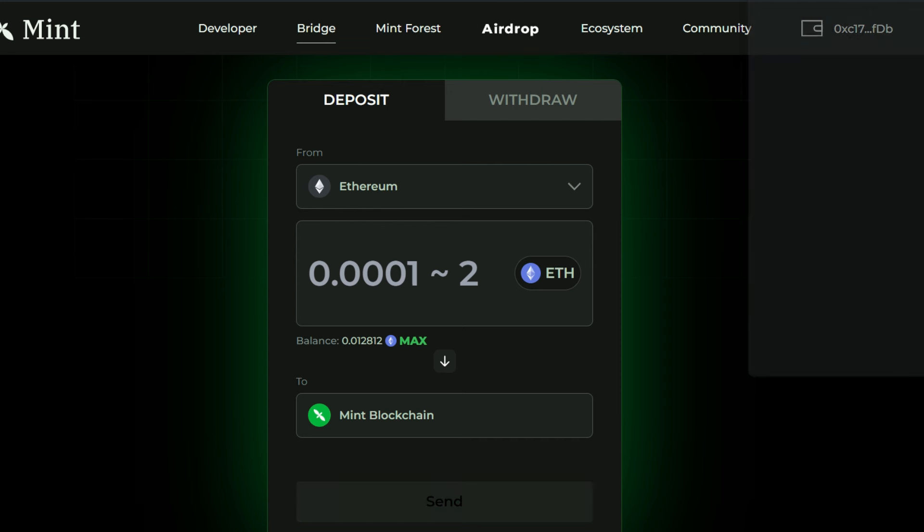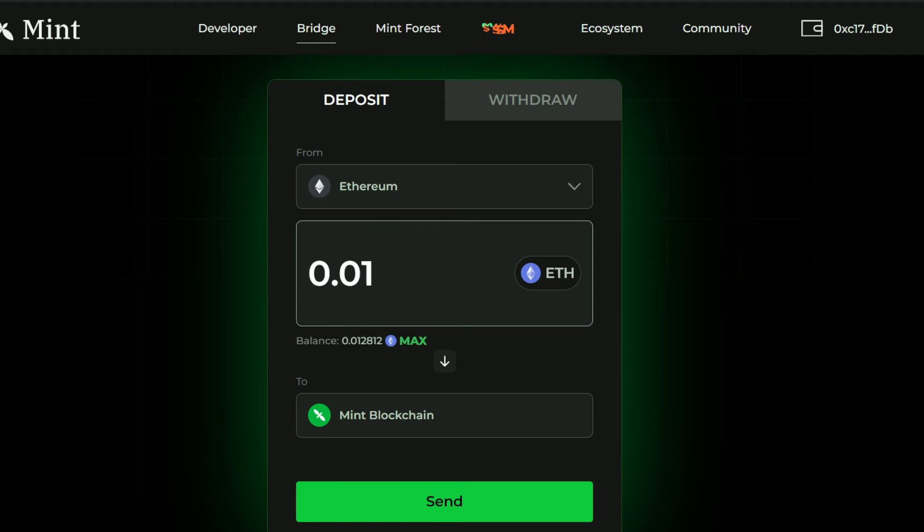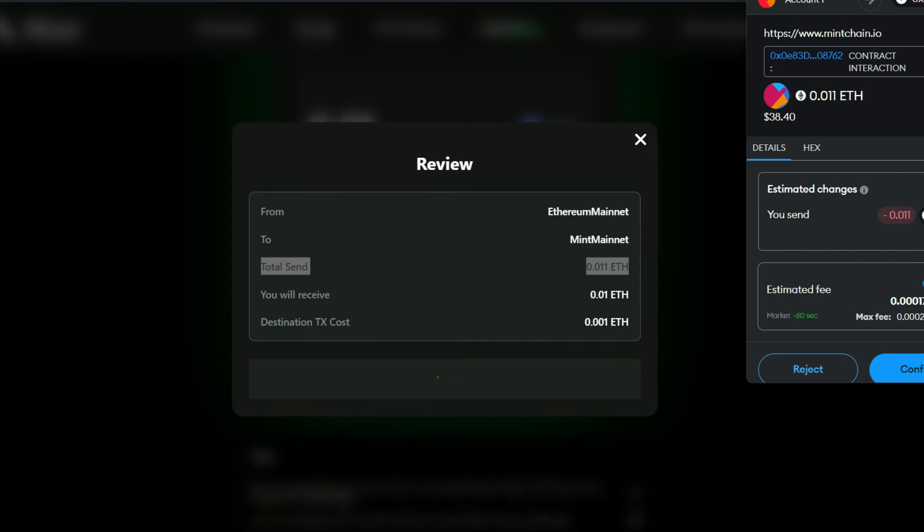I'm going to type in 0.01 and then click on Send. That is going to cost a total of 0.011 ETH, which includes the fee — that should be around three to five dollars. Let's go ahead and confirm and send.